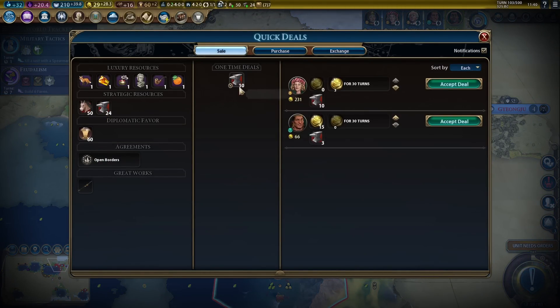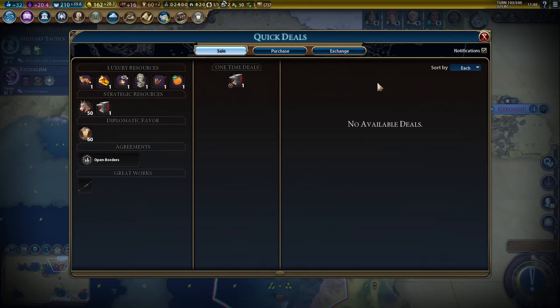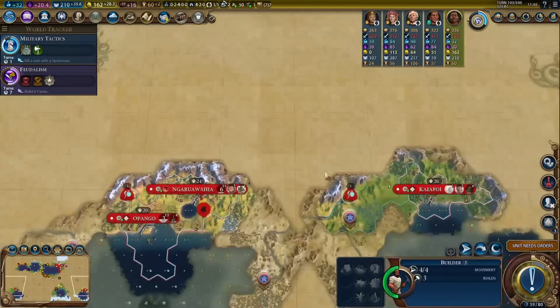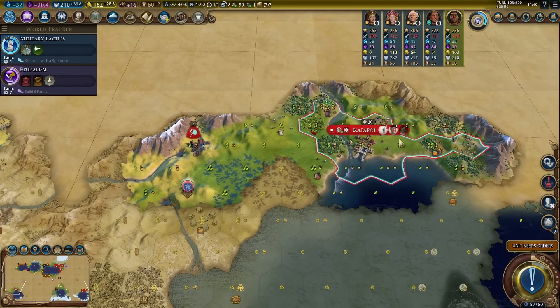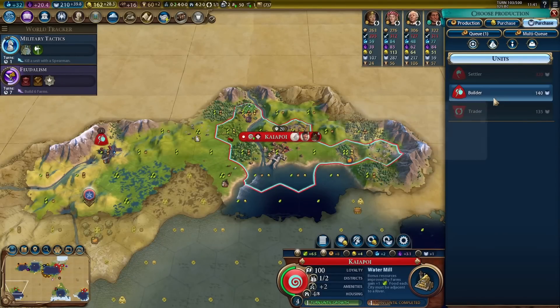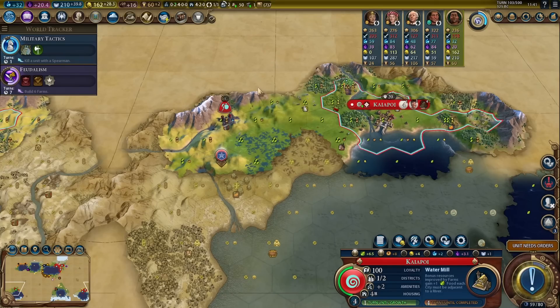Let's check trades really quick. Yes, indeed, I still need the money. Unfortunately nobody's buying horses, which is a little bit disappointing. We are waiting to get 320 faith to faith-buy a settler, and then we can start a city over here with all this marsh. That will take a few more turns.